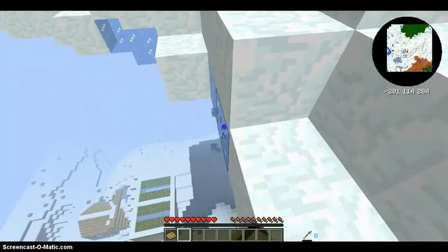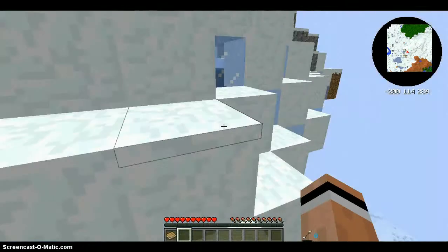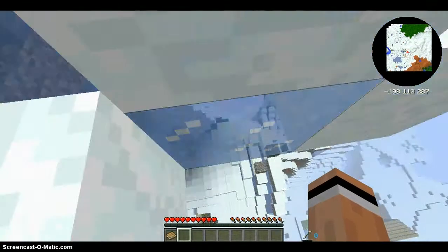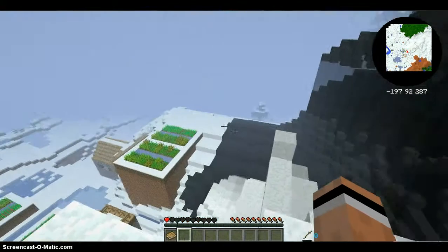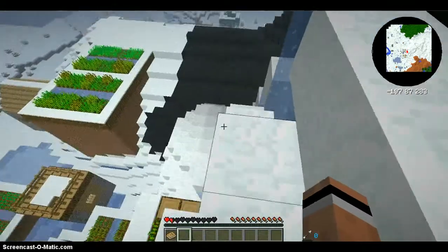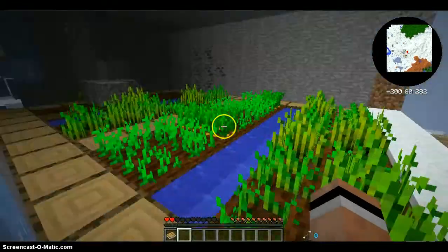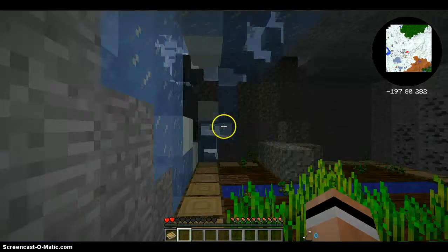Looks like a fairly big village. I was kind of hoping that would make ice or water — that's what I'm talking about. Okay, that's one way of getting down. Oh my gosh, best sneaking start ever.